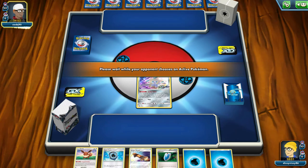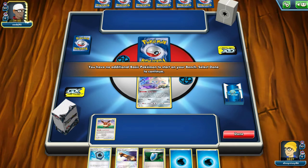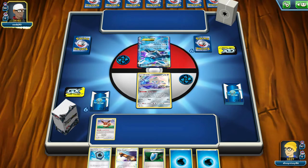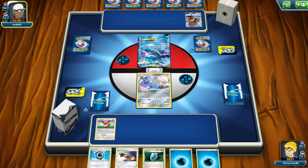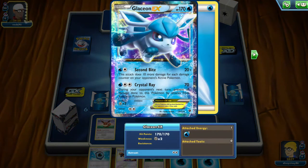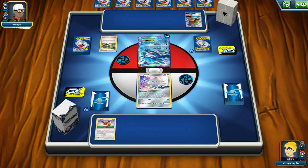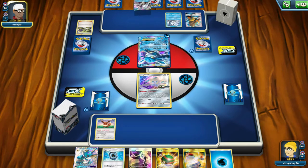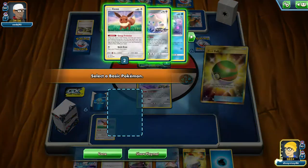I think this is a pretty good start because we've got the Jirachi, the Eevee on the bench to put our Water Energy on, and we'll get to evolve. Once we see what they have, we can decide whether to go with Vaporeon or Glaceon. They're playing the Crystal Ray attack on the Glaceon EX — everything except our Eevee GX is an evolved Pokemon and we have no way to attack with Jirachi. They also put down their Alolan Vulpix, which means they're definitely playing Luminous Barrier as well.